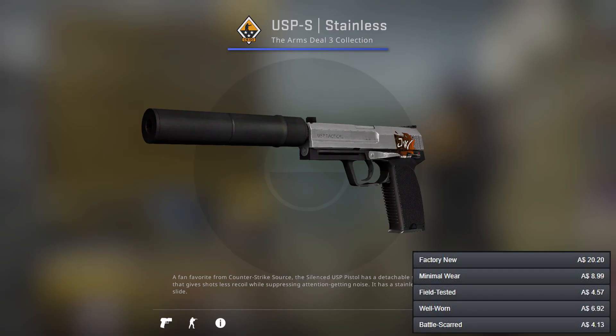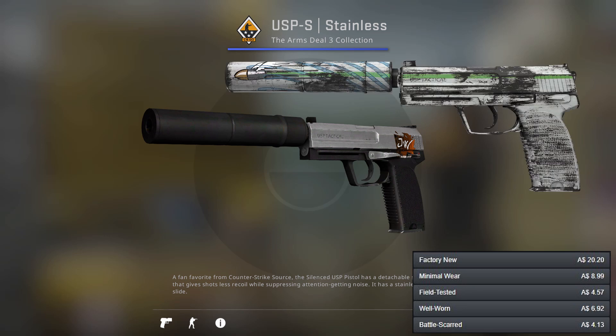For our first counter-terrorist pistol we've got the USP-S Stainless. This is just a nice cheap option — once again a very simple design with just a straight-up silver palette. Then for another option we've got the Road Rash which has sort of green and black tints on the side.